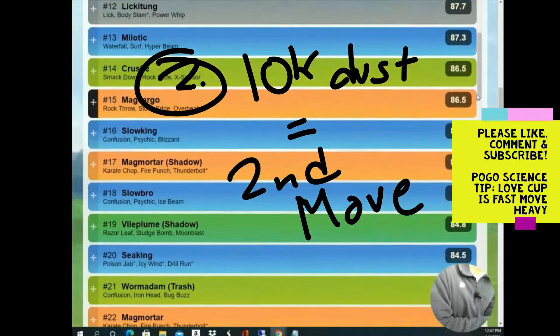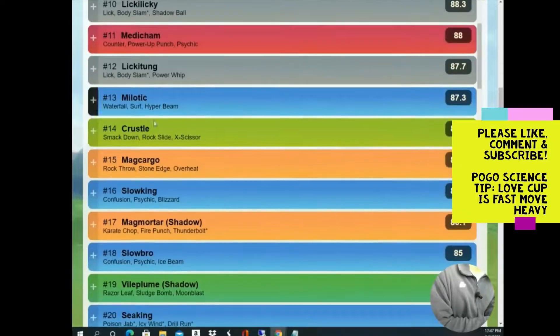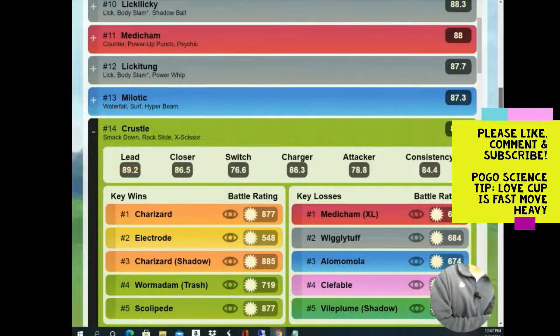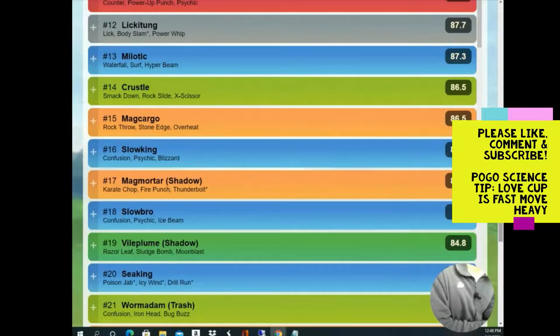Let's talk about Pokémon that only require 10,000 stardust to unlock their second move. Starting with Crustle, sitting at number 14 — Smackdown is another heavy-hitting fast move, and Rock Slide as a charge move is nice. It completely destroys Charizards and also beats Worm-dam Trash, Galvantula, and Electrode. It has a lot of really good matchups and only costs 10,000 stardust for that second move.